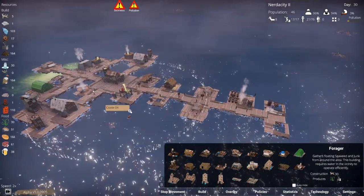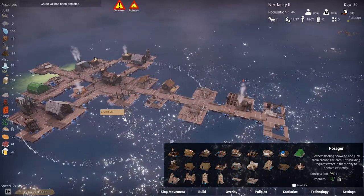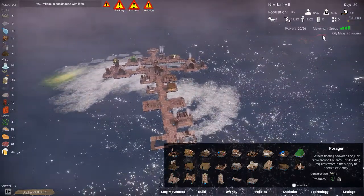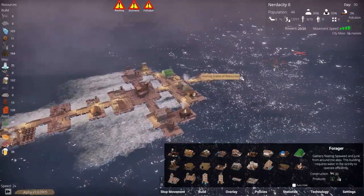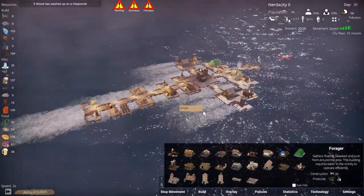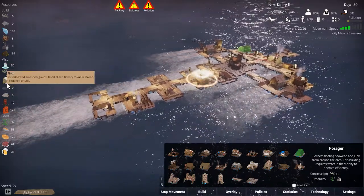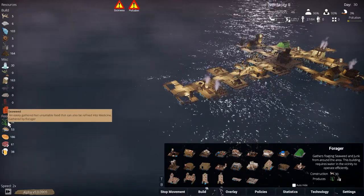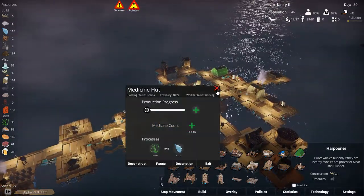We need a lot more metal and a lot more driftwood. The crude oil is gone so let's head over. The motors are being built. Give us some metal — that would be great; wood is also okay. 46 people now, I love it. We don't seem to store medicine per se, but medicine count is 15 of 15.